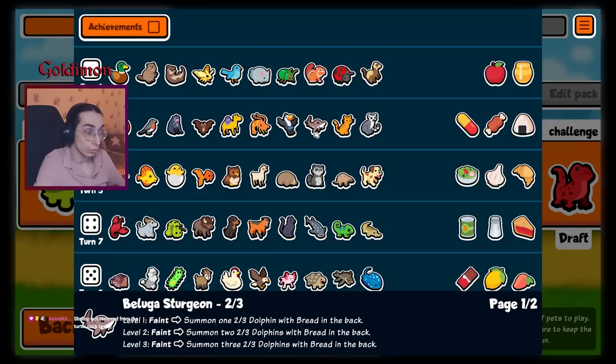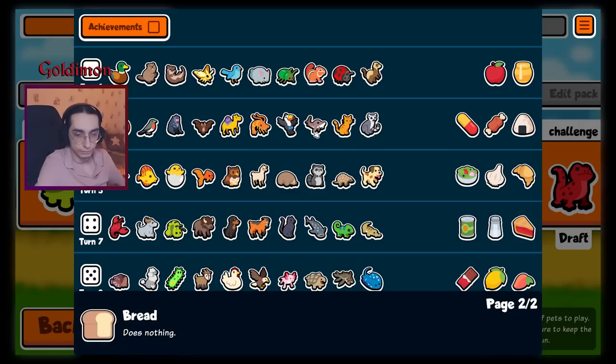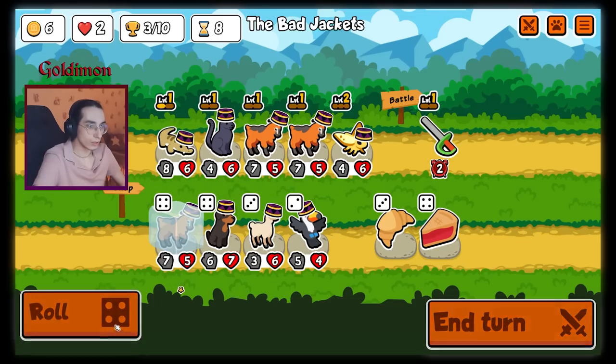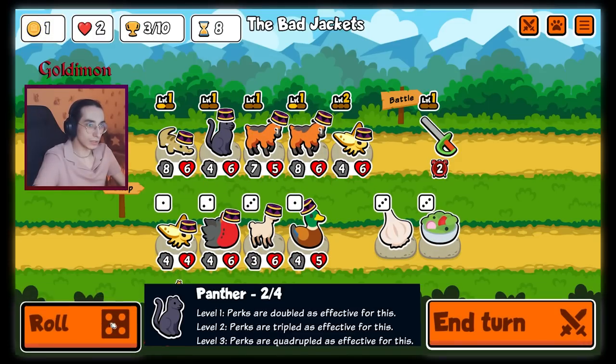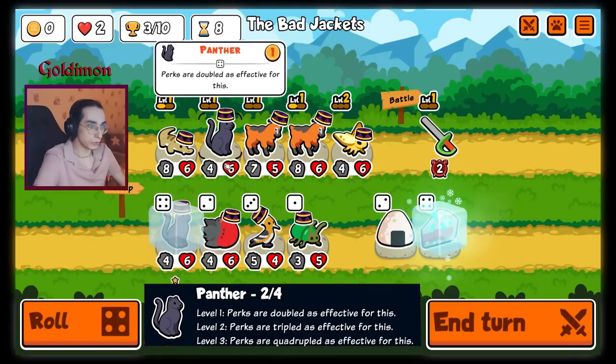The new Puppy Pack is out on the test build. It's completely reworked with a ton of new units and new mechanics. Today I want to show off my new favorite unit, the Panther. Panther multiplies the effective food perks, meaning it can make the melon block up to 80 damage. Basically a bootleg coconut.